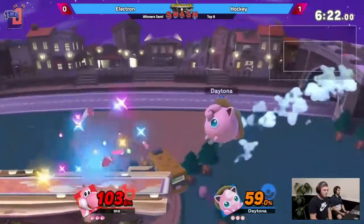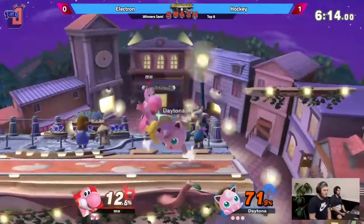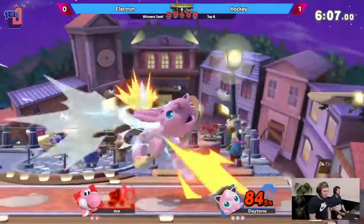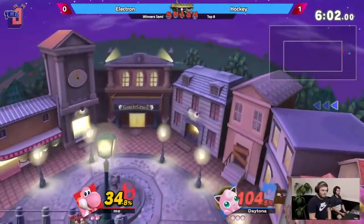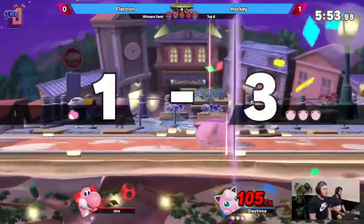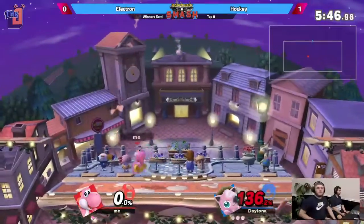Oh, nice air dodge — but the reverse nair into the corner! Beautiful conversion. Electron went too deep, no jump. Hockey capitalizing right away, saying you're not close enough to the stage — let me take this stock real quick. Strange that Electron thinks the problem is that he's not pushing advantage hard enough, when really it's just been him over-committing. Great read there, reading the fade back instead of the fade forward. Just don't know if offstage is really where you want to be fighting Jigglypuff. Bear into rest at 50% center stage — it's gonna kill. He is exactly where he wants to be. Operata Shield gonna take that first stock.